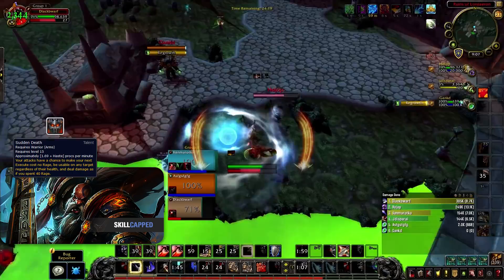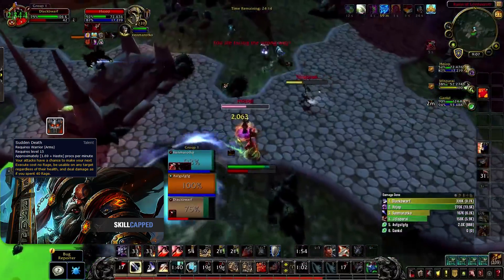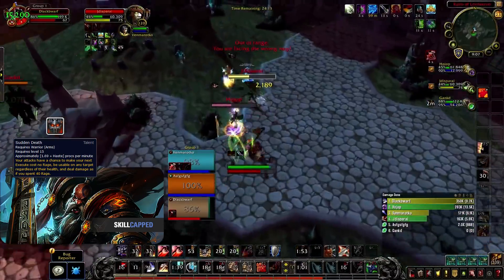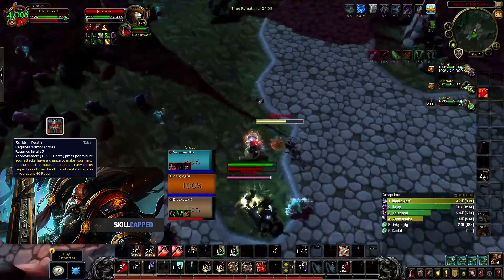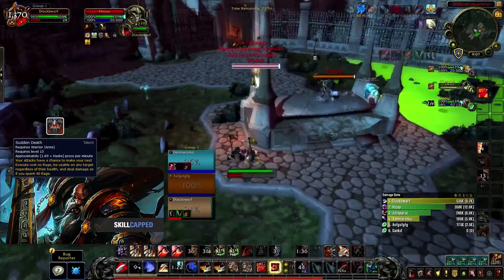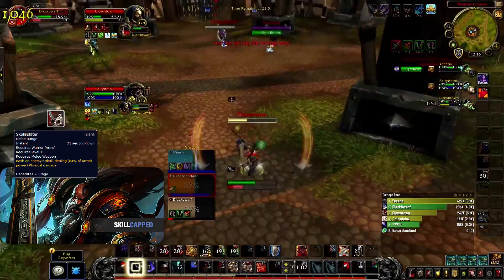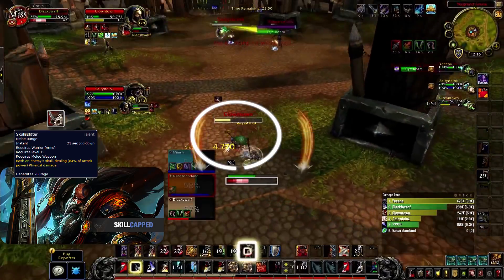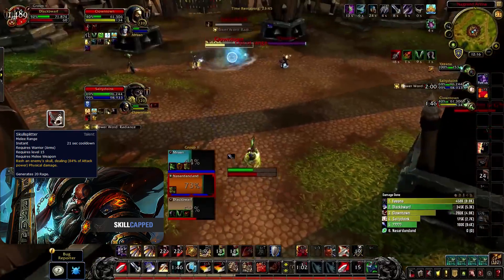Sudden Death will be your go-to talent in this tier in most likely every situation. It gives a high amount of extra single target damage and paired with the honour talent Death Sentence, it furthers your mobility which Warriors lacked in Legion. It also makes grabbing a kill that much easier with other spell synergy. War Machine isn't good for Arena PvP due to the main effect only being activated when an enemy player is killed, though it could be okay in RBGs. Skull Splitter is theoretically a nice talent — giving damage and rage on a low cooldown is nice — however the synergy of Sudden Death and Death Sentence is just too valuable in PvP due to the mobility increase, allowing you to stick to enemy targets like glue.